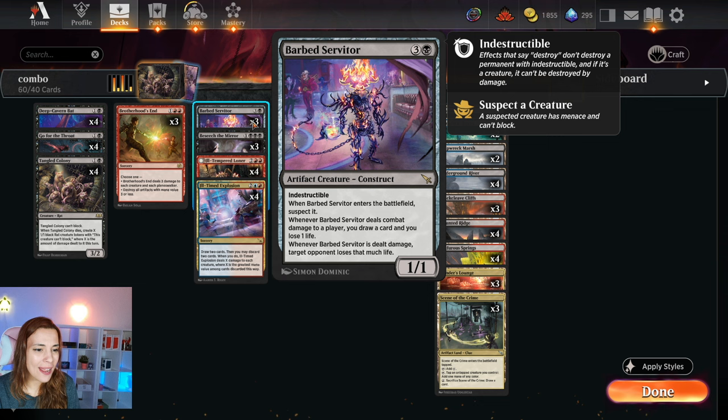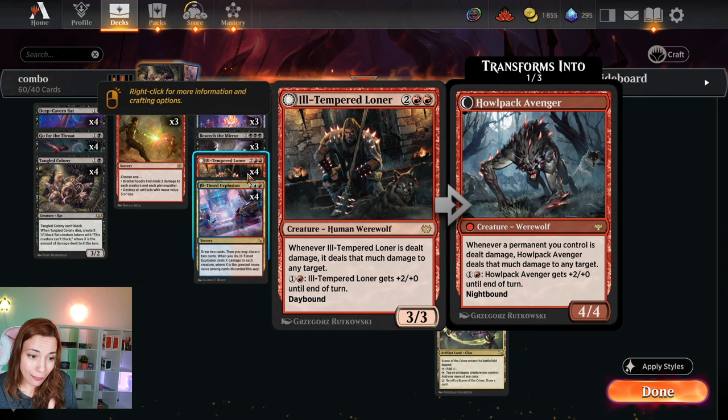That's not the interesting part. The interesting part is whenever this is dealt damage, target opponent loses that much life. And same with Tempered Loner: whenever it is dealt damage, it deals that much damage to any target. And if it is a Knight, whenever a permanent you control is dealt damage, this deals that much damage to any target.